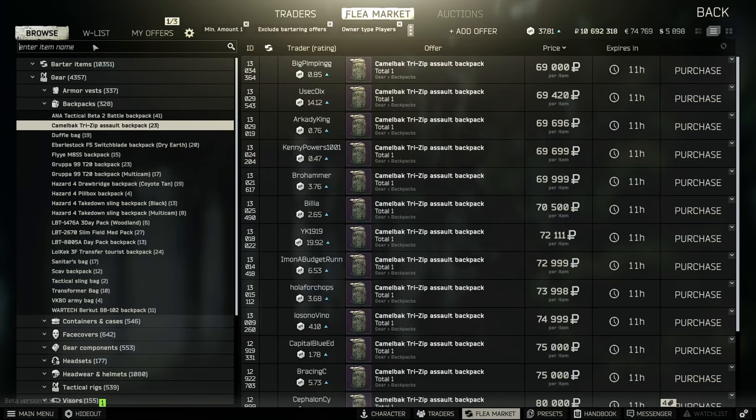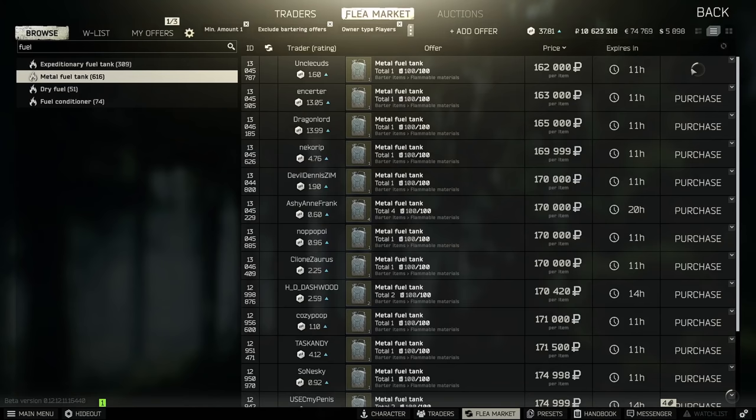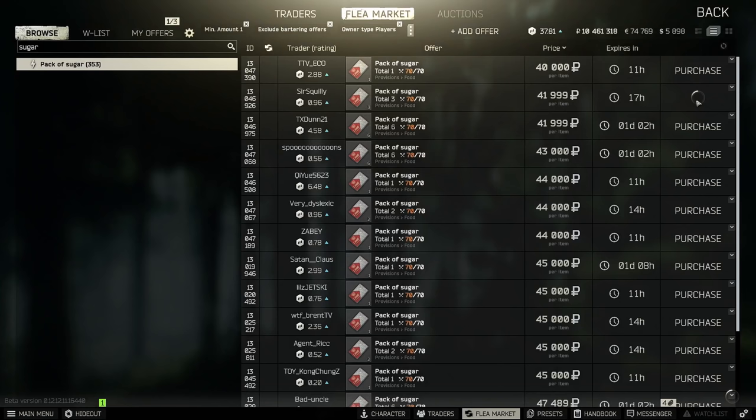For a long time, I wasted tons of money and didn't even realize it. I'd just buy my tri-zips, my fuel, and my sugar right off the flea market without a second thought. Then I got smart. Now I spend millions less on gear, meds, and guns than I ever did before. And I do this with barters.